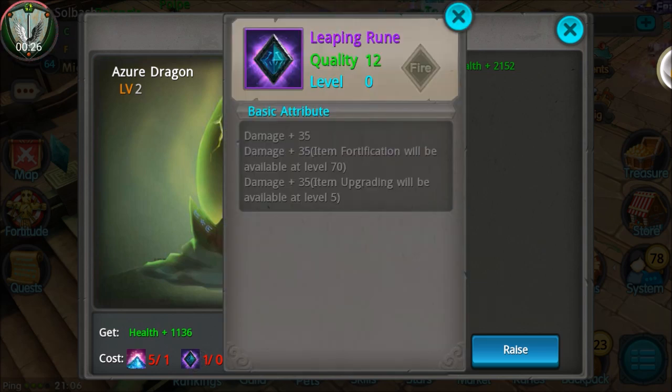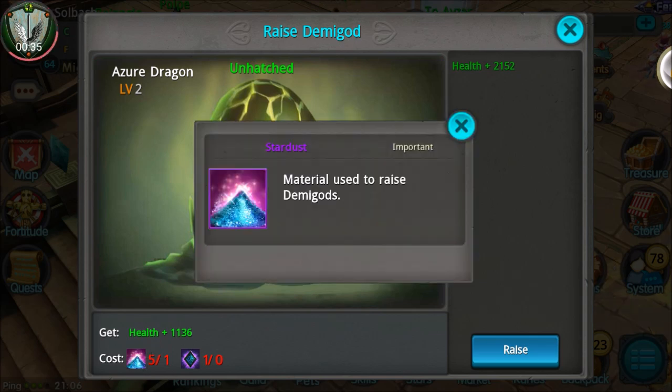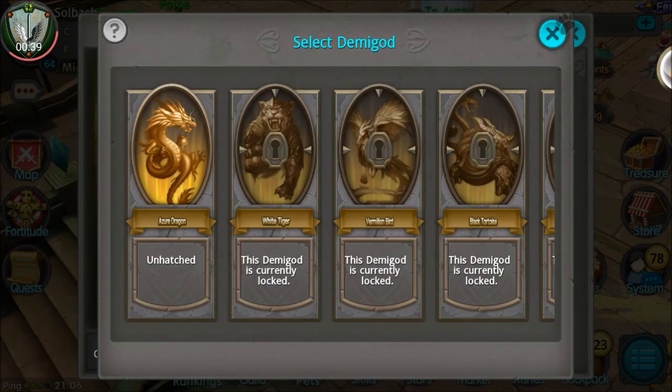The next one is going to take a leaping rune and only five stardust, so we're getting away from the surge pills. It's going to be interesting to find out what we're actually going to need to finish upgrading some of these in the near future.